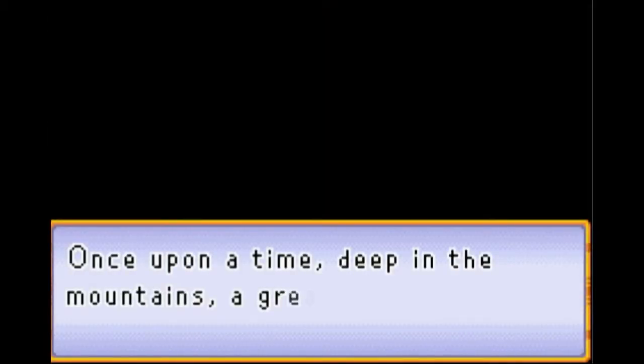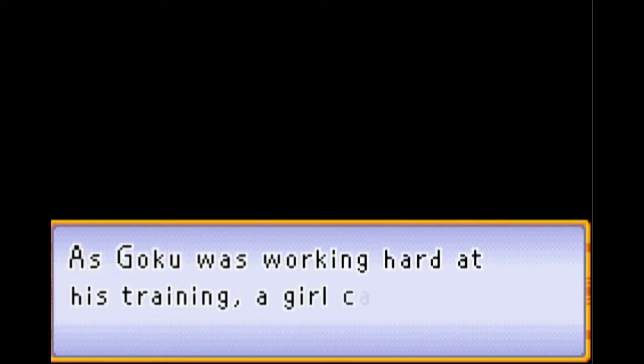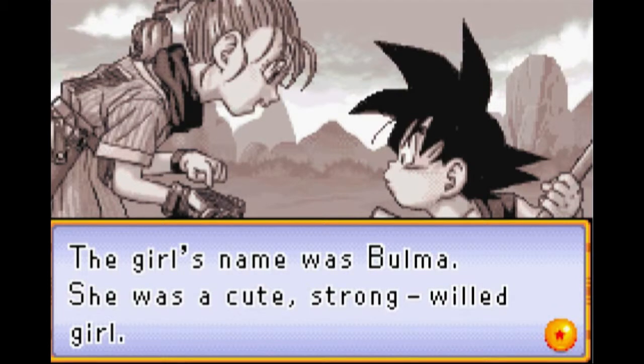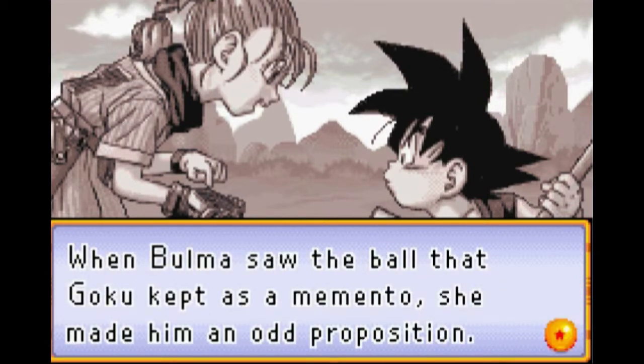This is where the story starts. If you ever watch the anime, this will probably seem extremely familiar. We start with the mountains — Goku's working hard, he's training, and then Bulma comes along. That pesky brat. I didn't really like Bulma too much, which was kind of annoying. She comes with Goku and she has a Dragon Ball. She sees that Goku has the four-star Dragon Ball and starts begging for it.